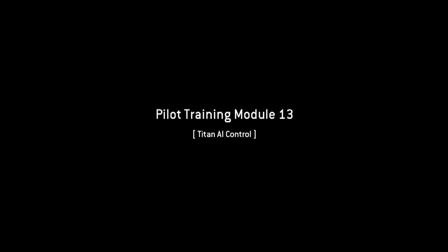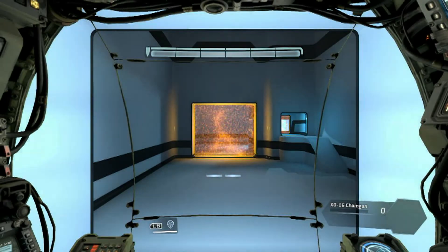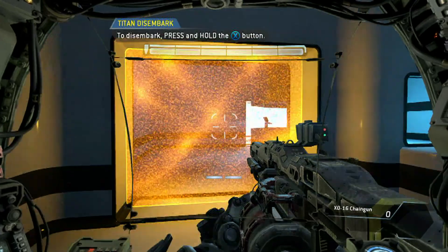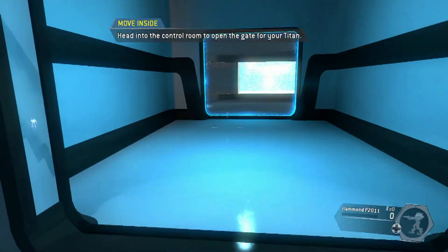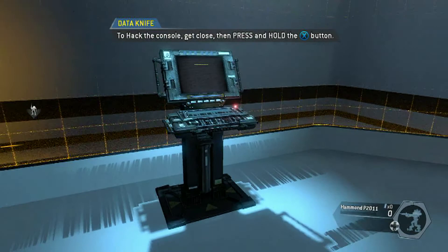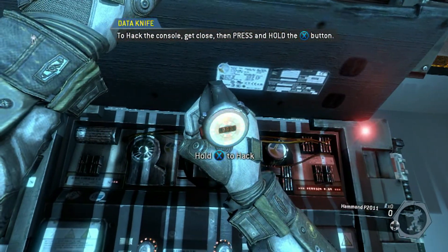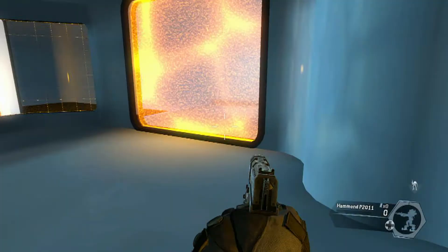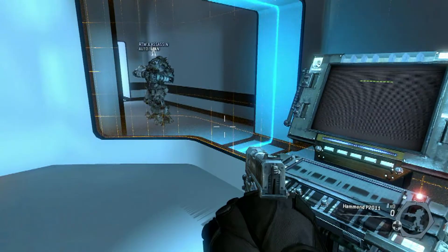And this is a freaking beta — I definitely have to buy this game. 'Pilots can disembark from their titans on the battlefield. To continue, disembark from your titan. Head into the control room to open the gate for your titan.' I have to hack the controls! 'Pilots can control their titan's AI when they are on foot. The AI can be toggled to follow you or guard its current location.'